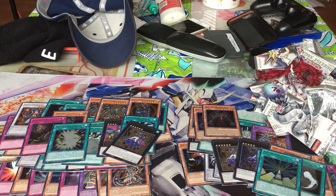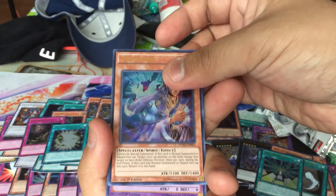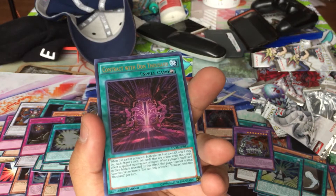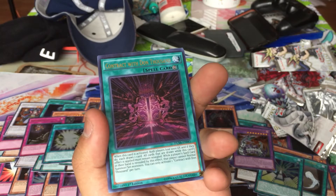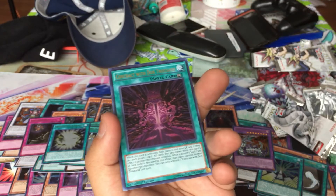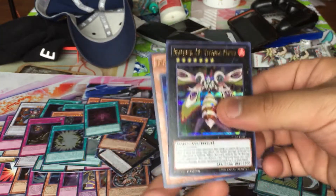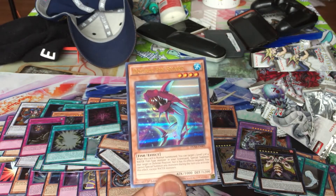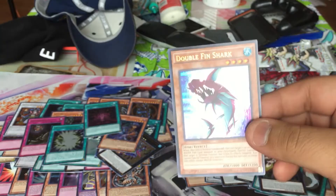Two more packs. Seckiumu — camera attack — I haven't seen this card in a long time. Contract with Don Thousand: when this card is activated, both players lose 1000 life points — if they do, draw one card. All cards drawn while this card's effect is applied must remain revealed. When a player's revealed card is a spell card in hand, that player cannot normal summon or set monsters. You can only activate one Contract with Don Thousand. And a new number — Number 28: Titanic Moth! I'm holding on to this, I'm a number hunter. Devil Shark: when this card is normal summoned, you can special summon one level 4 or lower fish-type monster from your hand in defense position. Pretty cool for shark or water decks.